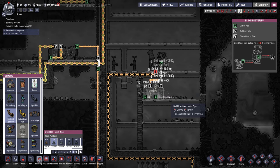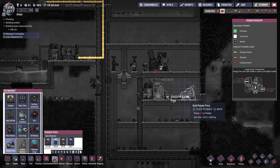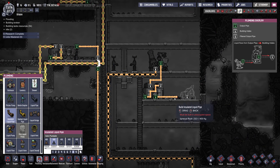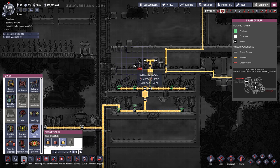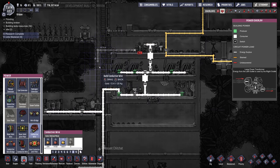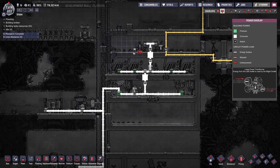And then we're going to have it go out to a polymer press. Make it out of gold. Hooked up like that. Now we need power for all this so I'm going to actually use my power grid for once. We're going to do a conductive wire. Actually, we could just do heavy watt wire in there — that would make more sense because we're going to have a lot of high-powered stuff in there. So yeah, let's do heavy watt wire.